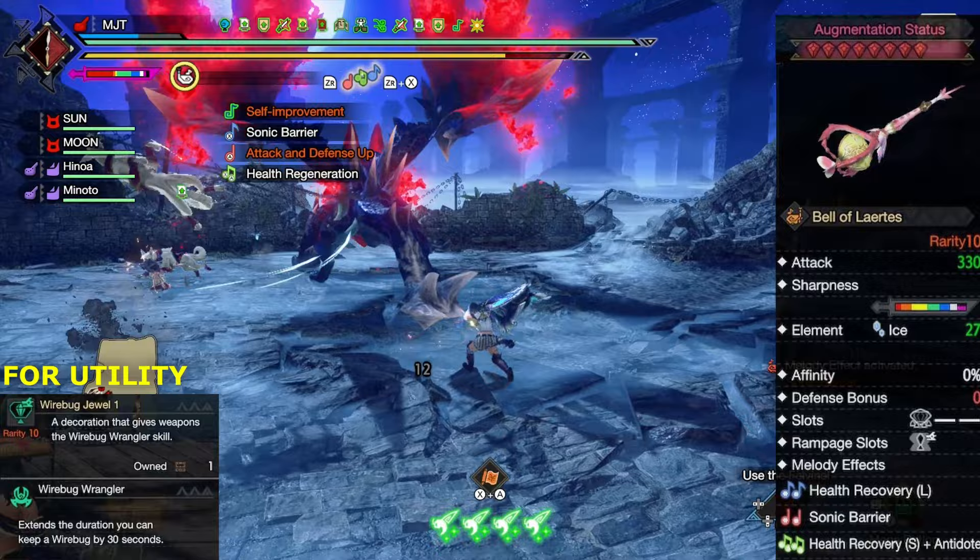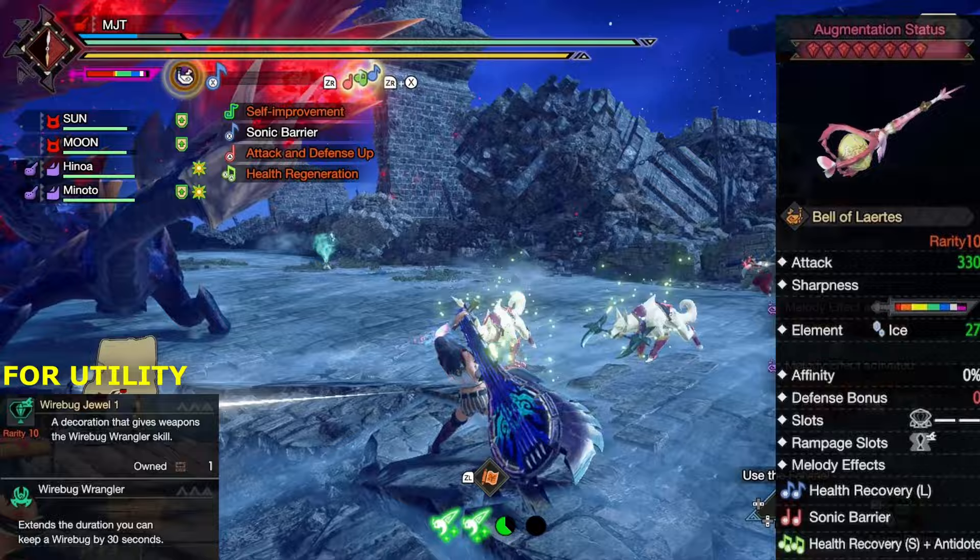Also if you want something that can heal, then this could be a better choice for you. It only has a level 1 rampage slot though, but that's fine because you could still use the new wirebug deco which adds 30 seconds on all temporary wirebugs that you get.